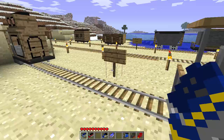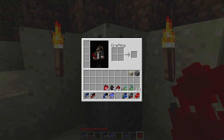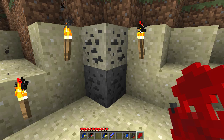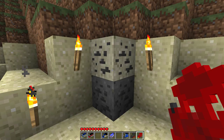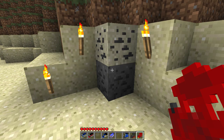Now the trains use different fuels. These blocks here are oil sands and crude oil. These actually generate in the world so you can mine them, but by default they're actually disabled. There will be a text file when you install the mod which you need to modify - change the setting from false to true - and then it should randomly generate in the world.